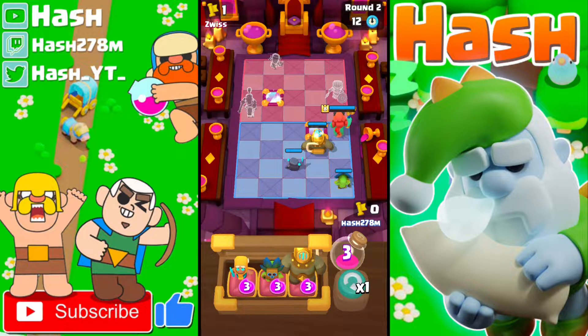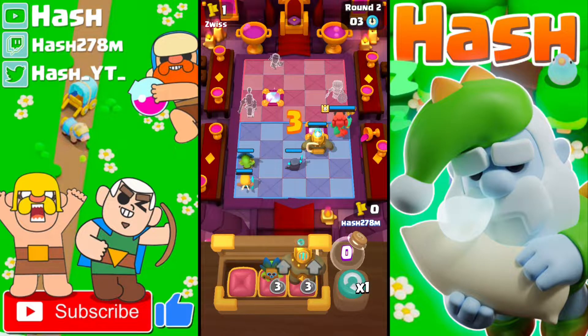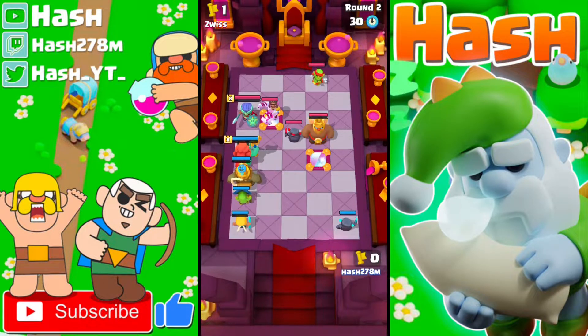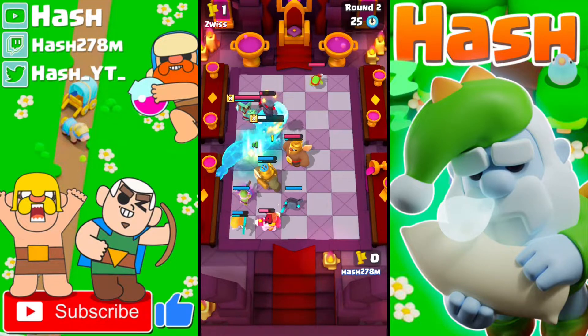So in round number 2, don't upgrade any minis — just try to put down as many minis as you can on the board, because that's the better thing to do. I put down the Dart Goblin and will not upgrade. I'll just put down a Healing Ranger and ignore the mirror tile because I'm really scared of his clash abilities, and that was the best position for us because he missed all of his clash abilities.